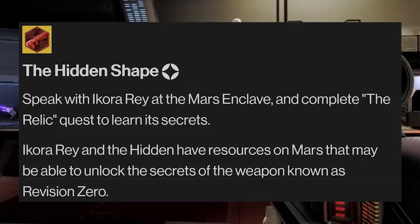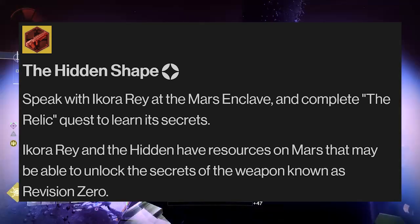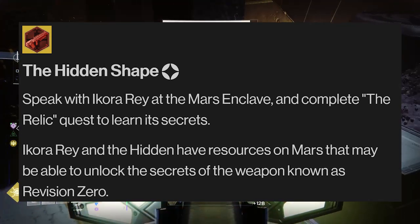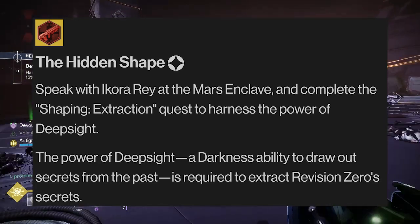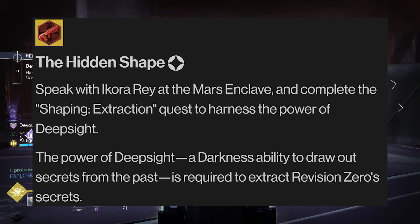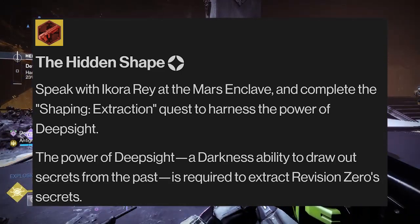This will lead us into the next step of the quest, where we'll speak with Ikora Ray on Mars at the Enclave. After speaking with Ikora, there will be a separate quest called the Relic that we'll have to complete. The only further details are that Ikora Ray and the Hidden have resources on Mars that may be able to unlock the secrets of the weapon known as Revision Zero.